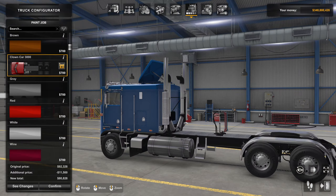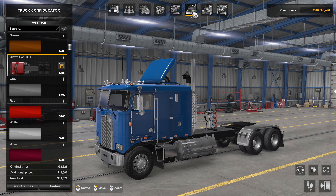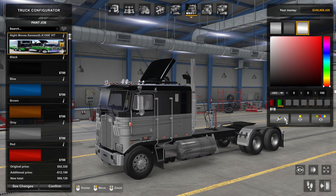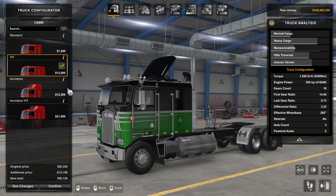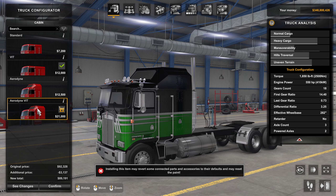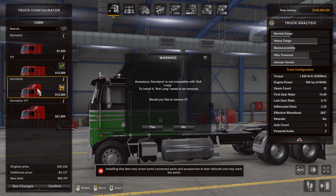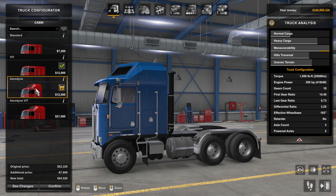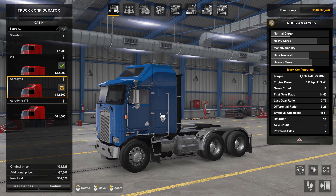There's your wheelbase! Now here's a note of caution: if you were to go paint your truck and think 'this is awesome,' but then change the cab — look what happens to your truck. Your nice stretched-out truck is gone. So be careful about which cab you select and when.